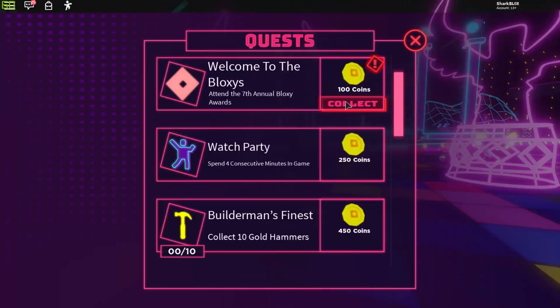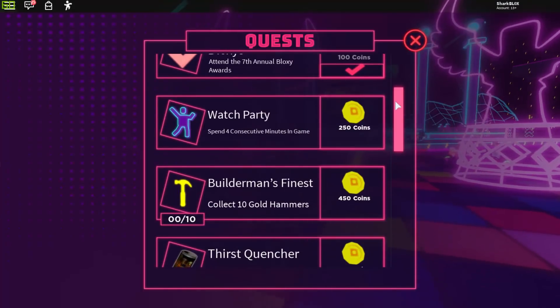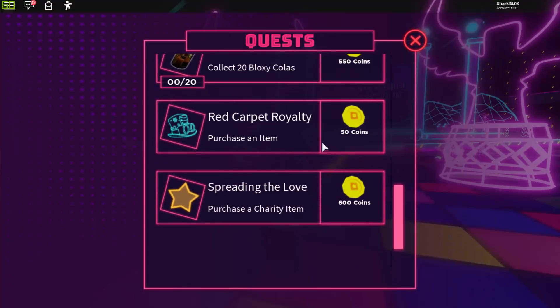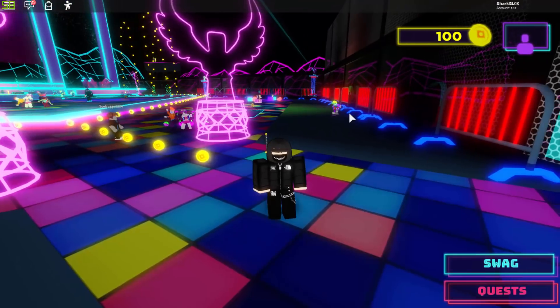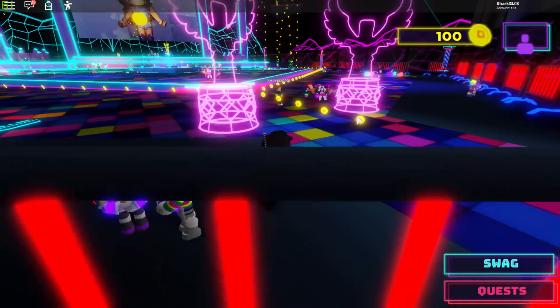There are quite a few quests. One you complete just for joining the game — easy as that. The next one requires you to spend four minutes in the game, which is quite easy. We've also got Builderman's Finest where we have to find 10 hammers, and the First Quencher where we collect 20 Bloxy Colas. There's also a quest to purchase an item — maybe those are the swag items — and one to purchase a charity item, though I've already got those.